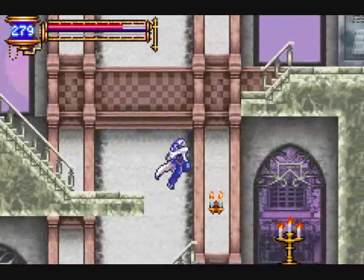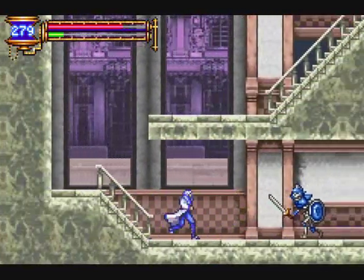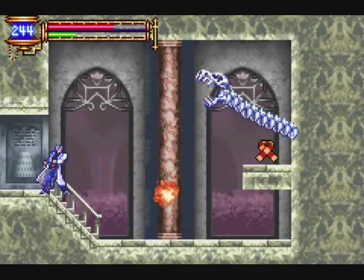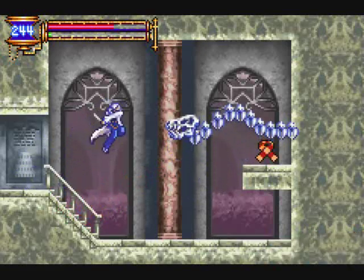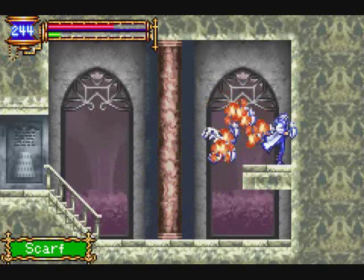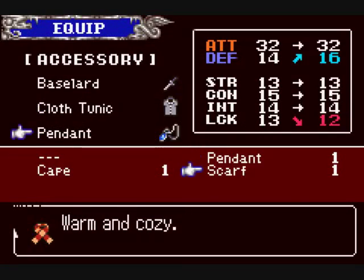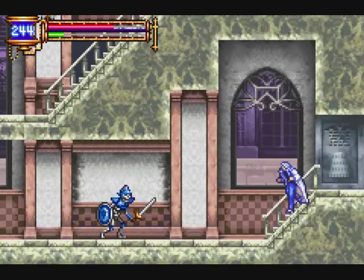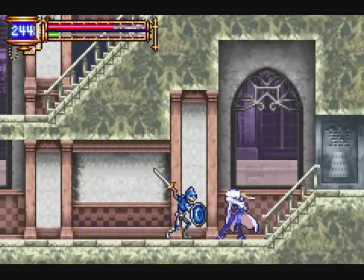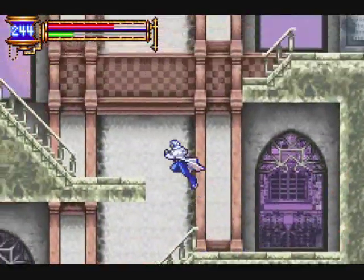I can't speed up that way or anything. Skeleton knights hurt a lot. And we get a nifty little Doctor Who scarf. Equipping that raises our defense but lowers our luck, and we need luck to get souls — so we're going to stick with the pendant for now. That's how you're supposed to fight those guys: get in a quick shot when they're about to attack, and then back up.